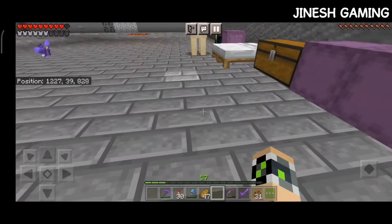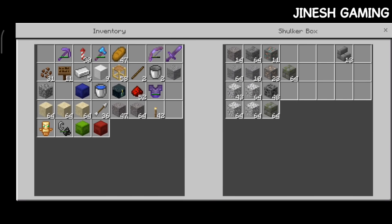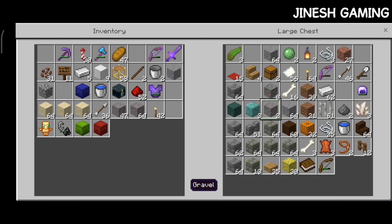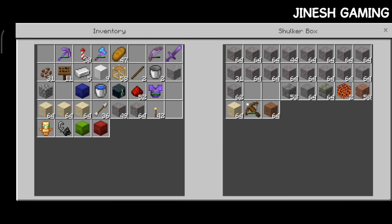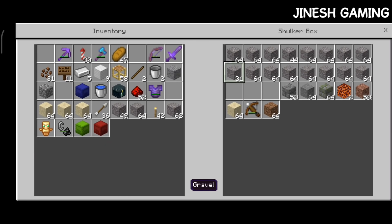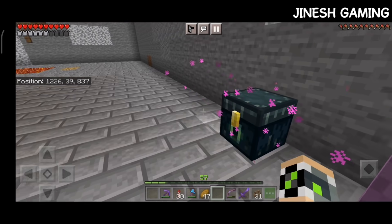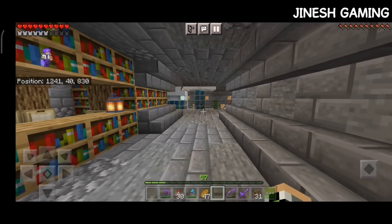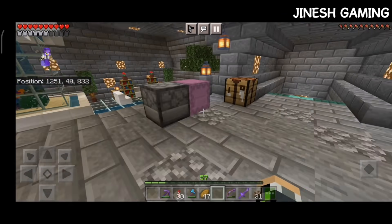Terracotta club is already live. Terracotta club is made. We have completed the village statue. There are 2 stacks in the village statue. Finally, we have 2 stacks. We have 4 stacks in the brown country. There is a crafting table.